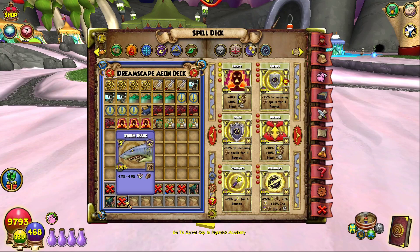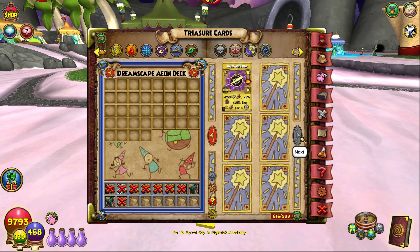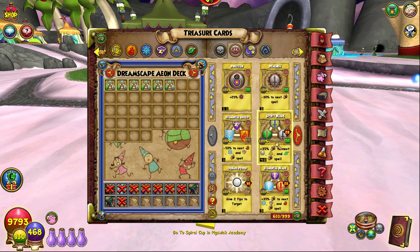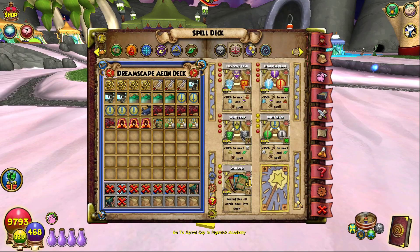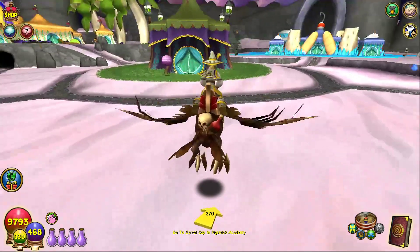The Aeon deck gives a random Storm Shark, which is okay — could be better. We usually use spear blades for RTCs, so let me add those in here.